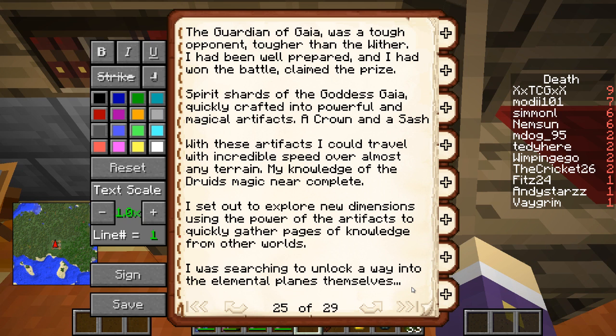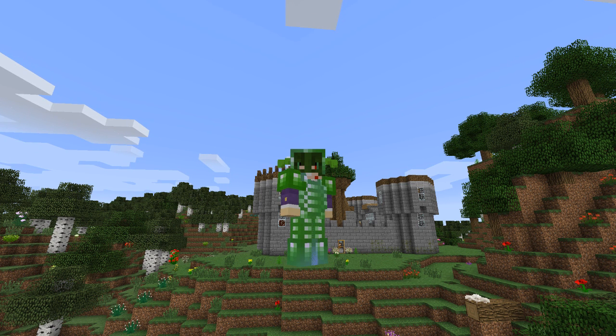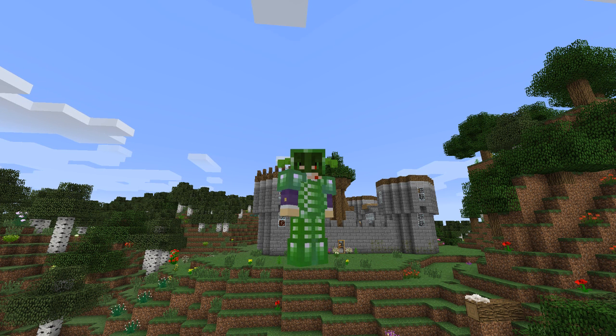I was searching to unlock a way into the elemental planes themselves. Welcome back to another episode on the Utopia Cubed server. I am a giant, it seems — I am as tall as my castle, and I have grown in stature as well as power, and my ego has grown a fair bit as well. Now I have defeated the Guardian of Gaia. I am a giant among men. I am a grand druid.